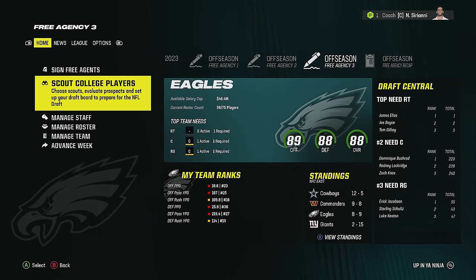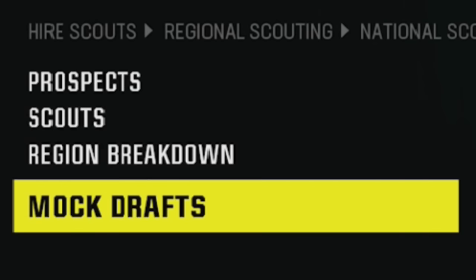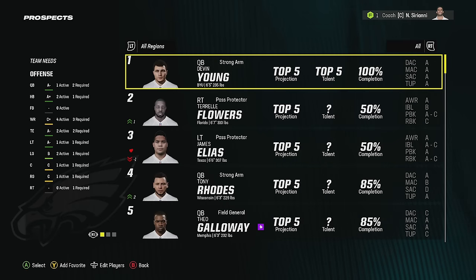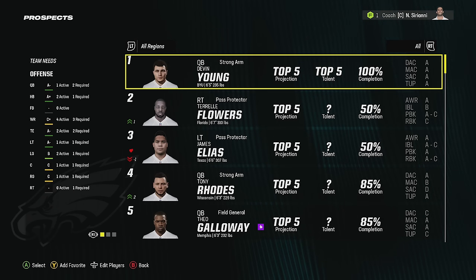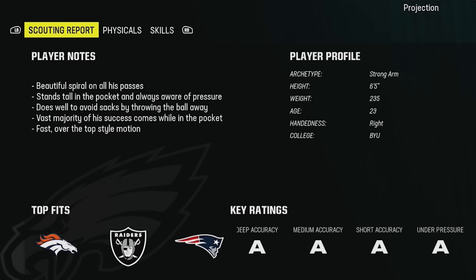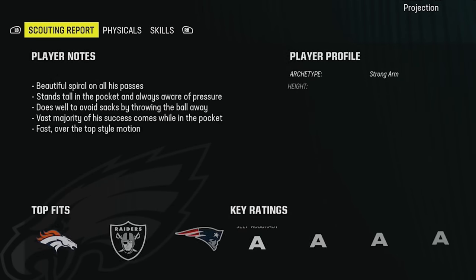Going back to the draft board to show you guys scouting college players. When you get here there's a regional breakdown, scouts, mock drafts — I don't go to any of that. I go straight to prospects because I know exactly what I want. Then I set it to all reasons — I leave it there, I don't go reason to reason. I find that's just confusing. Having them all in one place is better because one of the biggest issues when it comes to scouting is there's so much information being thrown at you.